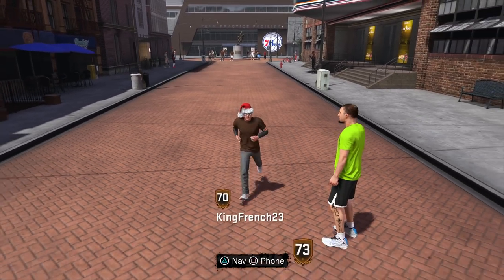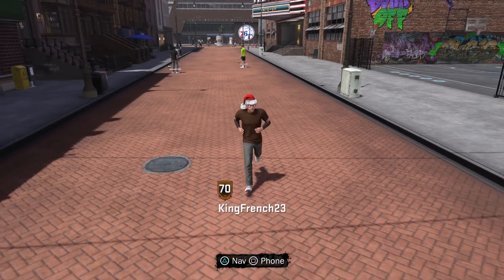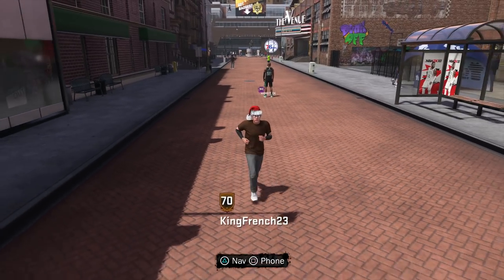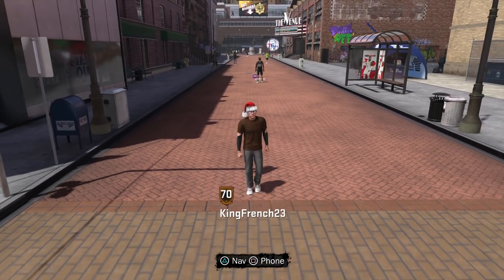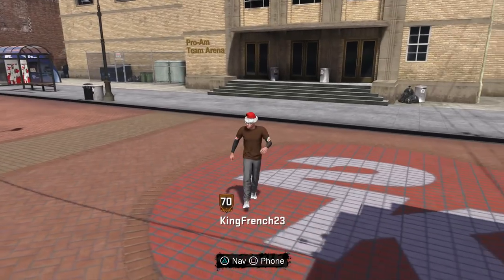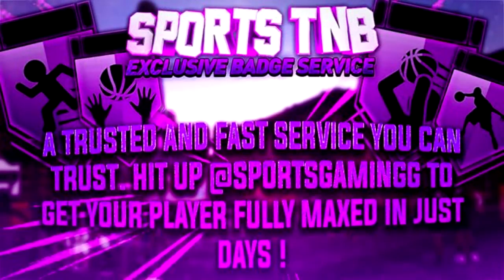Today I'm gonna be showing you guys a clothes transfer glitch so you can transfer any piece of clothing — like the Mountain Dew gear, the Halloween glasses, the Santa hat — onto another character in NBA 2K18. I just made this 70 overall and he's already got the Halloween glasses, Mountain Dew sleeves, and the Santa hat. Before I start, if you're looking to get your badges grinded or to buy or sell an NBA 2K account, hit up @sportsgaming on Twitter — he is legit, 100% confirmed, and his link will be in the description.